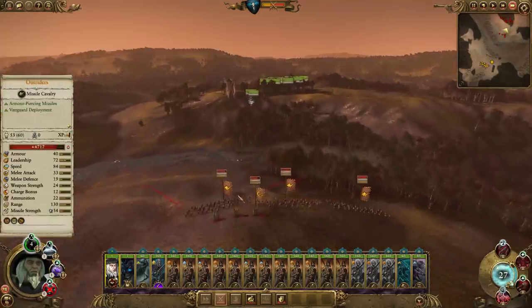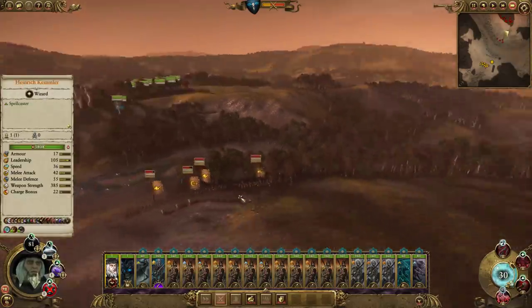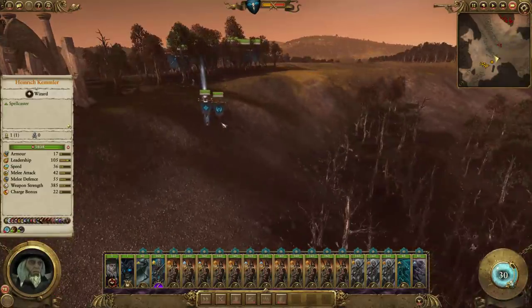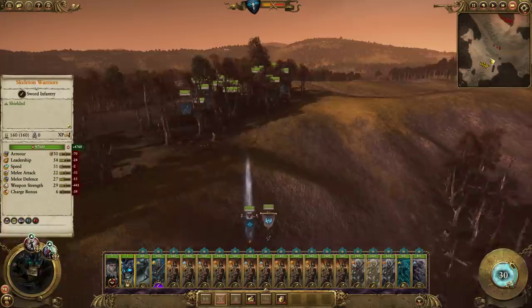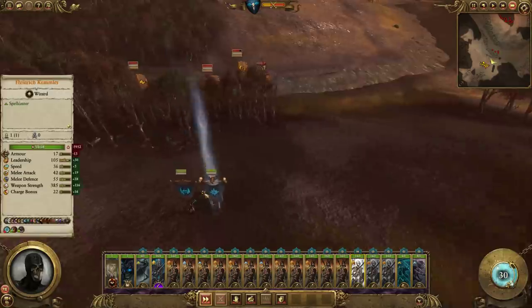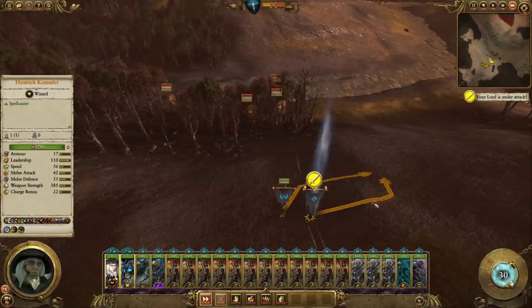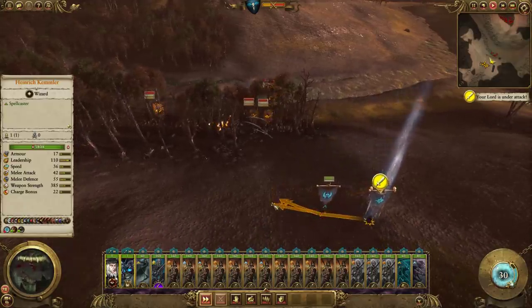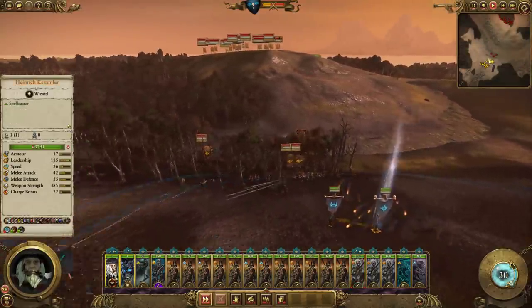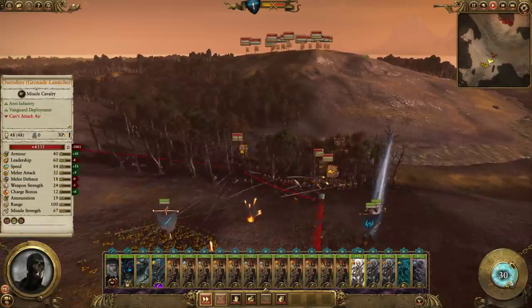They're sending outriders and stuff over here. Let me just bring in one of these to tank the shots of the regular outriders. I don't know what I can do about the outriders with grenade launchers. A Wind of Death or Gaze of Nagash would be a mistake. You should have gotten a Raise the Dead - that actually could have been quite useful. It's very useful against outriders.